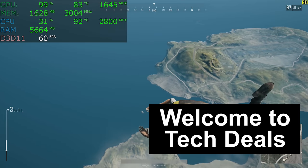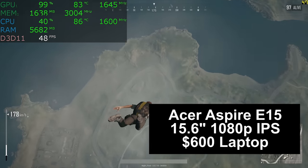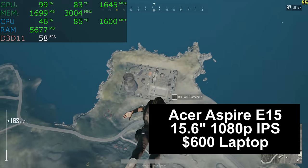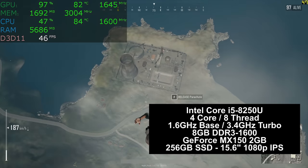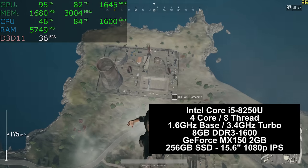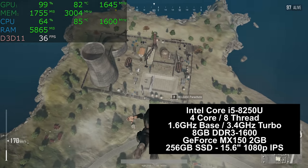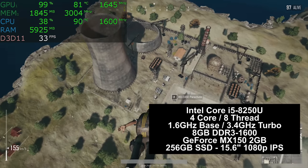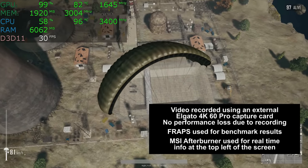Hello and welcome to TechDeal's 14 games tested live gameplay on the $600 Acer Aspire E15 15.6 inch laptop computer. This thing is a beast. You get four cores, eight threads, a top turbo speed of 3.4 gigahertz, eight gigabytes of RAM upgradable to 16, a NVIDIA GeForce MX 150 2 gigabyte graphics card, 256 gigabyte solid state drive, and a 15.6 inch 1080p IPS display.